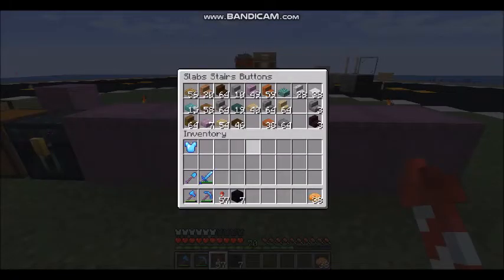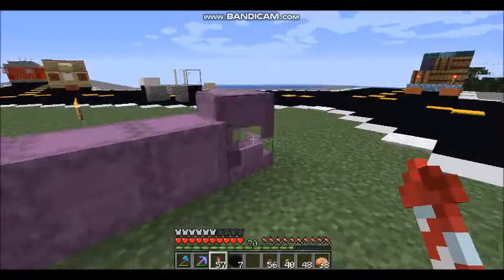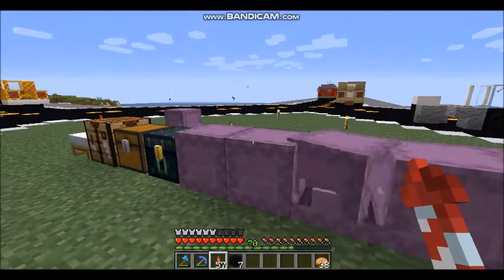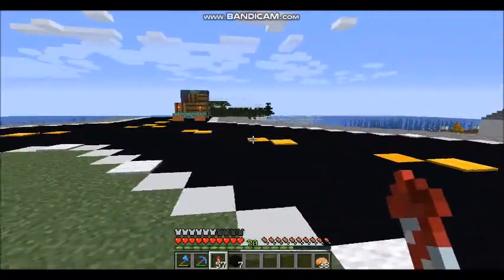Slabs, stairs, and buttons - I guess the buttons go in there, so let me find where I put them and get them in the right bin. Over here you've got glass and your full blocks. That's basically what I use.